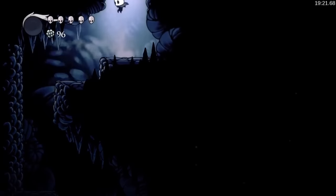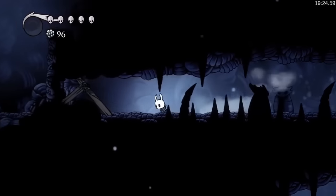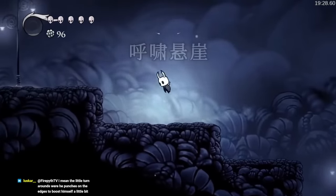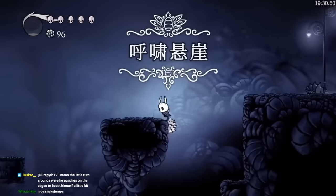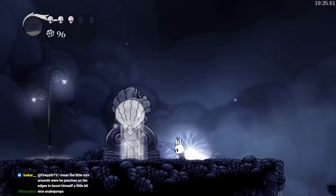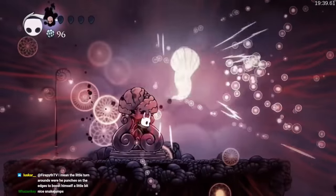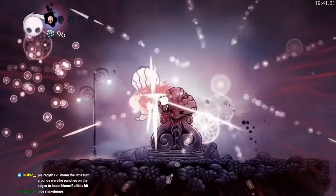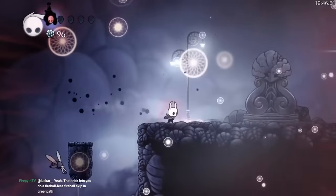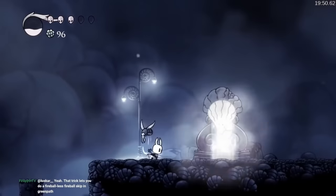It seems like there might actually be nail upgrades — I think it's some kind of early pale ore situation, and they're farming Geo for nail upgrades rather than just Lantern. They're getting the Dream fights out of the way too. They're going to be damage-tanking Gorb as soon as it starts. He's going to be done very soon — obviously there's no chance of dying because all of this is calculated in advance. They're going to heal strategically twice to be able to do Gorb Early Control.